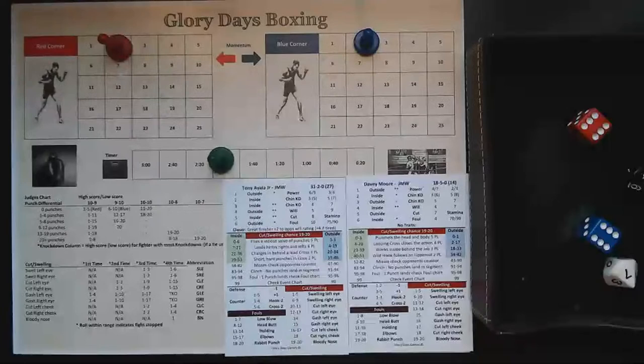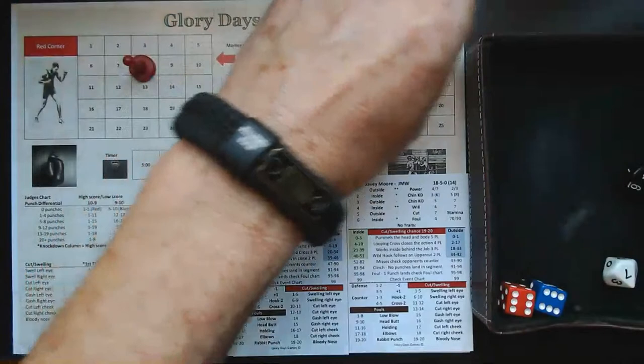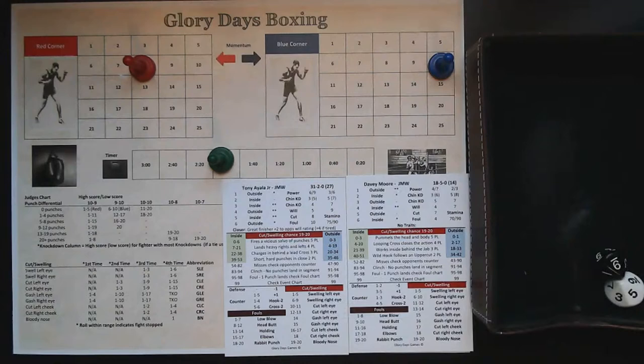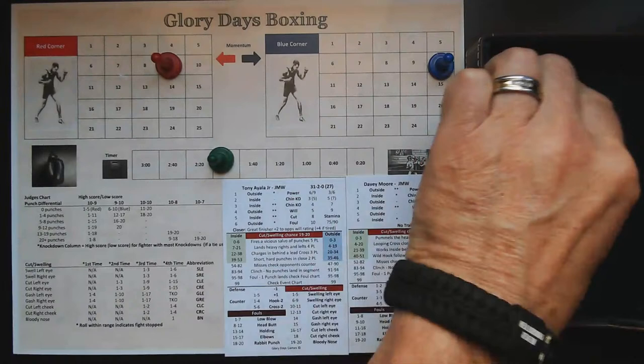A result of six is toe-to-toe. Both fighters get six punches landed for that. Davey Moore with momentum goes first from the inside: a result of 47 — a wild hook and an uppercut, two punches land. Tony Ayala Jr. fires back: a result of 95 — a single punch and a potential foul. We check on the foul rating — Larry Hazard as ref increases foul rating by one — no foul. And a chin check for Tony Ayala Jr. — he survives.